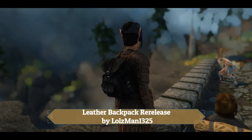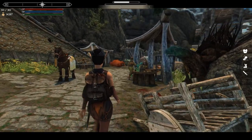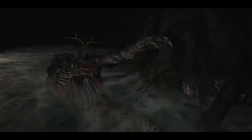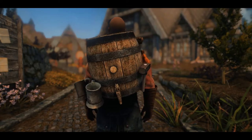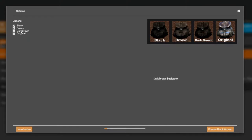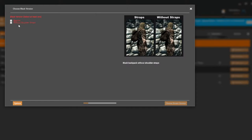Leather Backpack's re-release for SSE by Lozman1325. This is a backpack mod many users will remember from old Skyrim — it was the go-to backpack mod. What really attracts people is that it's very lore friendly and not meant to be overt, meaning it fits in nicely with whatever you may be wearing, whether modded or not, and feels thematically appropriate within Skyrim compared to some of the other mods on this list — I'm looking at you, Mead Keg Backpack. The mod has a brilliant modular installer with 4 backpack colours to choose from, and each backpack has the option to be installed with or without straps. I always choose without straps so they don't clip through any modern armours or outfits I might have installed.